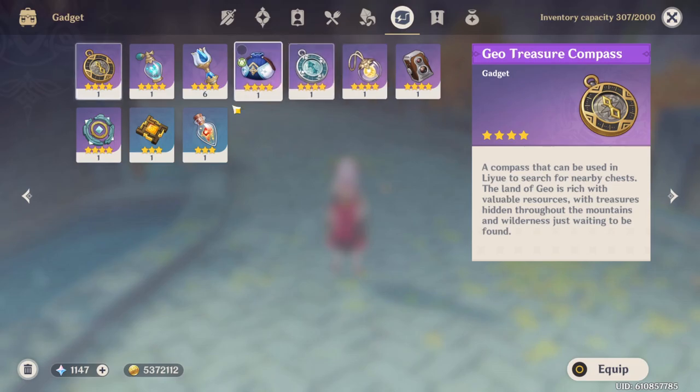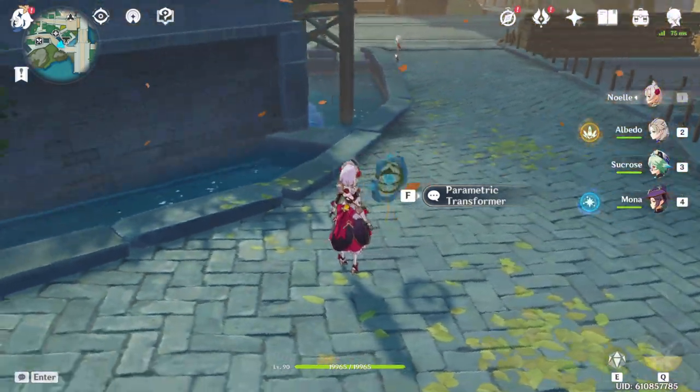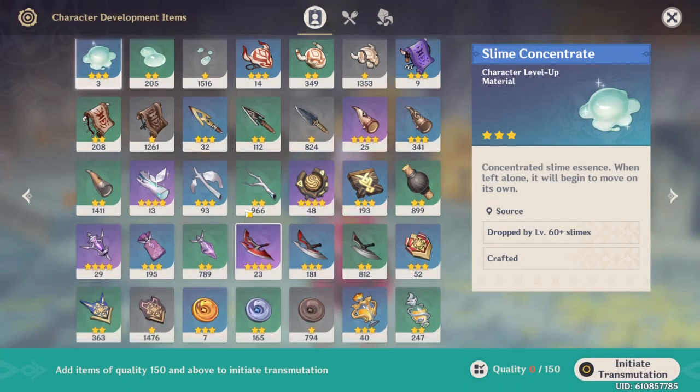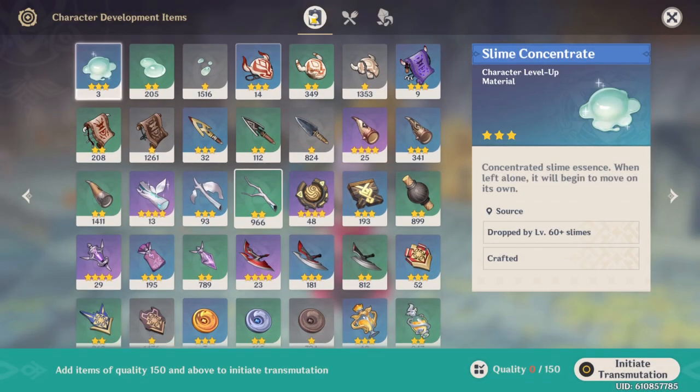All you have to do in order to use it is go to your inventory, go to the gadget tab, head to the Parametric Transformer and place it down. Then you can open up the inventory for the Parametric Transformer.